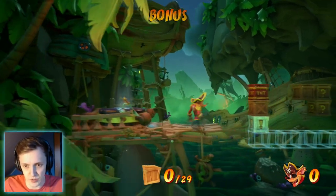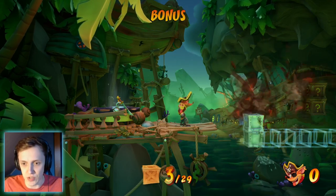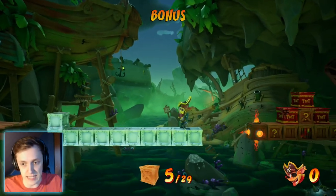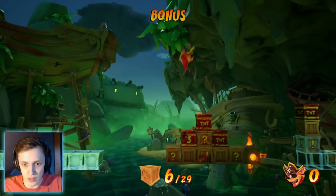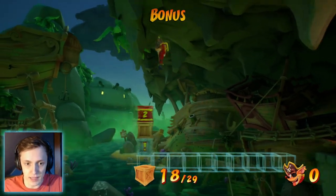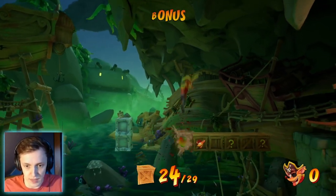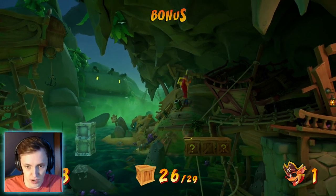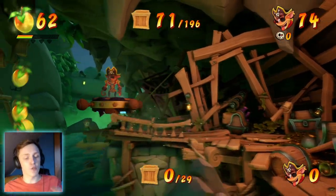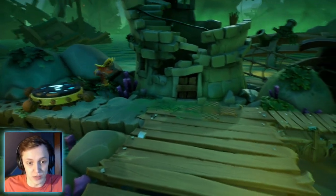You don't actually need to wait for the TNT but I just did because it makes it a whole lot more easy. Then one, two - go back to the TNT, jump up, and you ride before it explodes. You should be all fine. Those are all the boxes in this bonus stage. So far no deaths. But the green gem route - we still need to do that one.